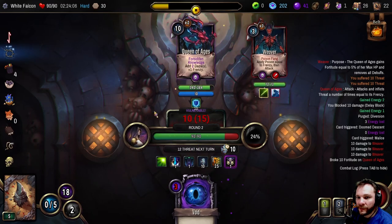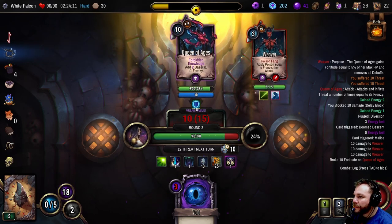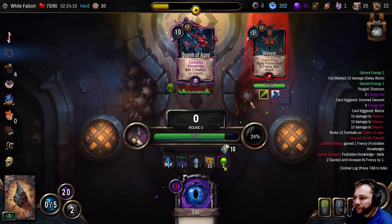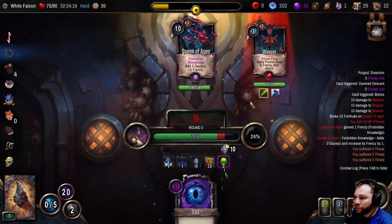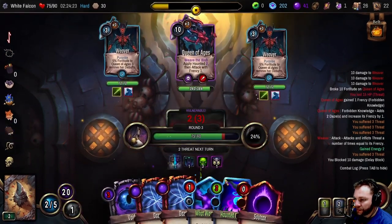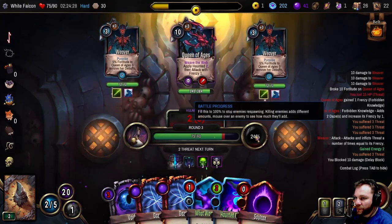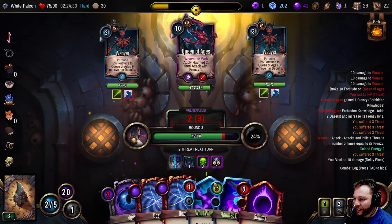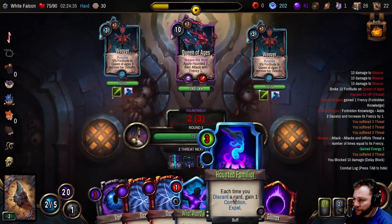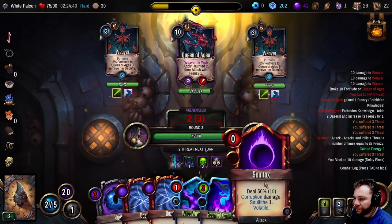Oh we still take damage, I thought we would have stopped that somehow. Unfortunate - nine, but we get all that back except for poison which is stuffing us up. Alright, we're going to start taking them out - it's only at 24, this is going to be a hard fight, they've got a lot of health. Deal 14 damage - soul strike. What's this? Each time you discard a card, gain one corruption.